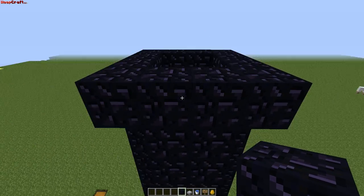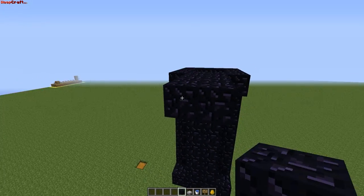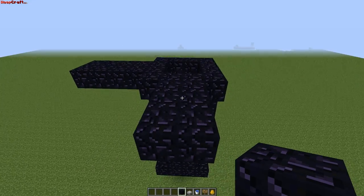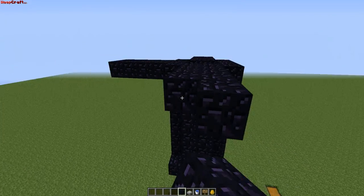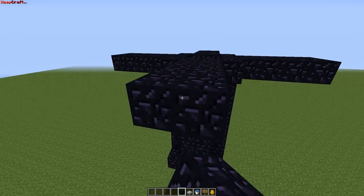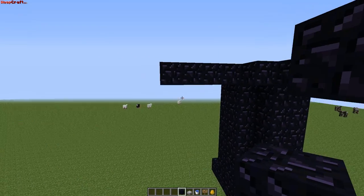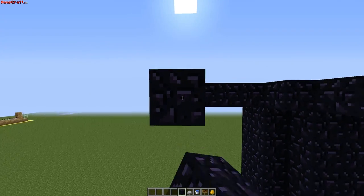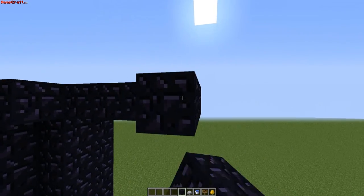Now from here, you're going to start from both blocks. You're going to go — this is the first one — two, three, four, and five. Do that on all of the sides. Now you pretty much have this, and you need to make this a big platform — just fill it all in. You can skip past this part if you'd like.